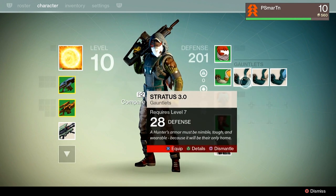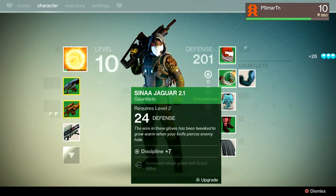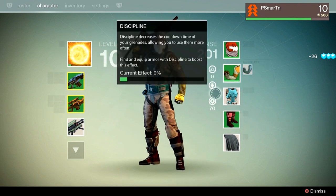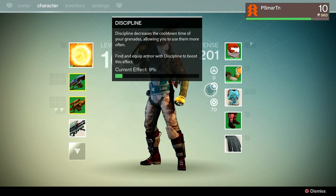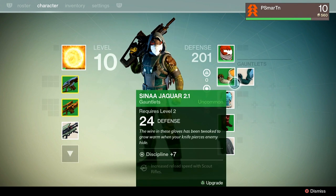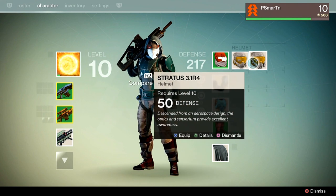24 defense... 28... 31... 40? Holy crap. 40 over 24, discipline plus 7. 'Discipline decreases the cooldown time of your grenades, allowing you to use them more often.' Hmm, that's actually pretty useful but damn — 40 defense is quite a bit better.